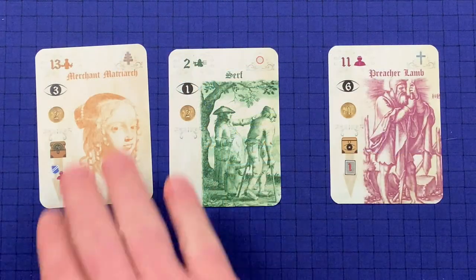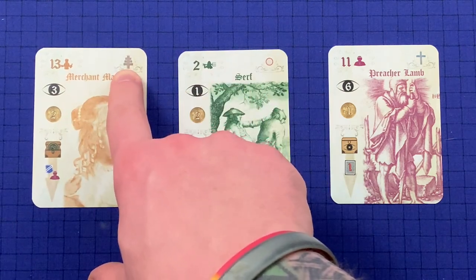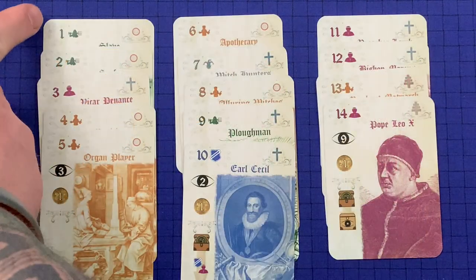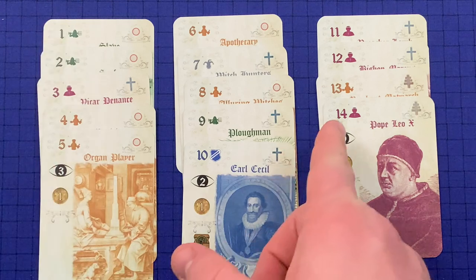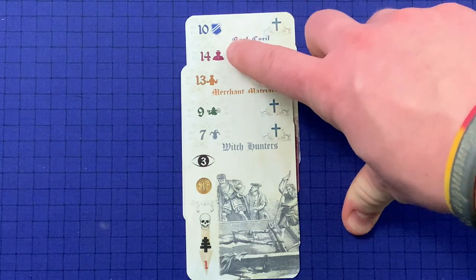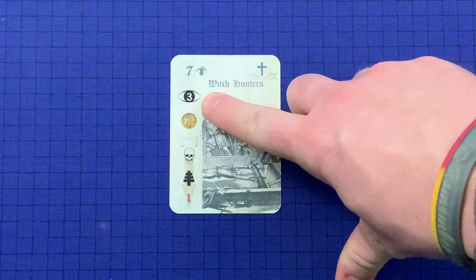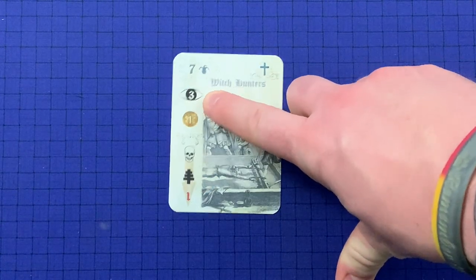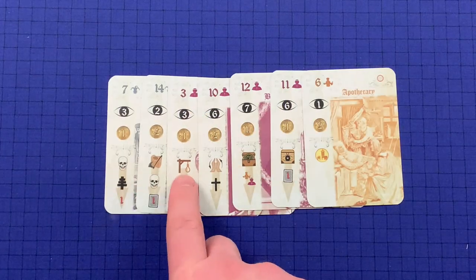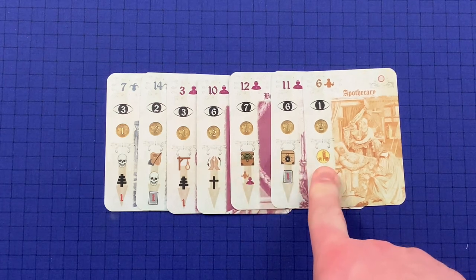This reminds you of Suit Order, and this reminds you of the End of Round Order. On the cards themselves: in the top right corner you have the Religious Affiliation — Catholic, Prevailing, or Protestant. In the top left corner you have the Rank, 1 through 14. Next to the Rank you have the Suit: Nobles, Clergy, Townsfolk, Peasants, and Wild. This is the Piety Value and this is the Money Value. These are Effects: Kill, Execute, Condemn, Convert, Collect Taxes, Collect Piety, and Guild Member.